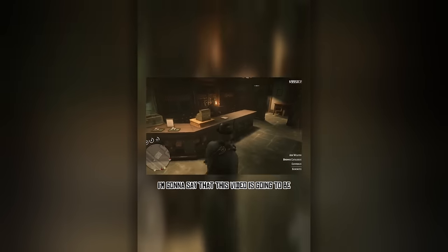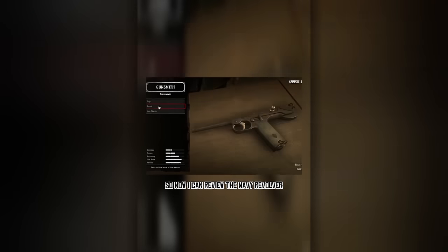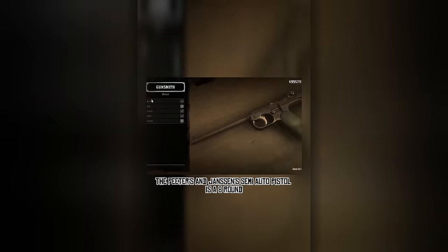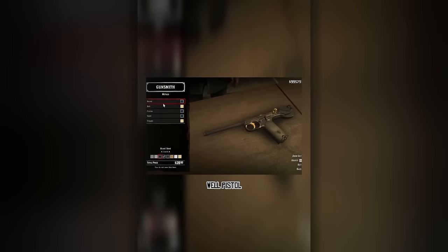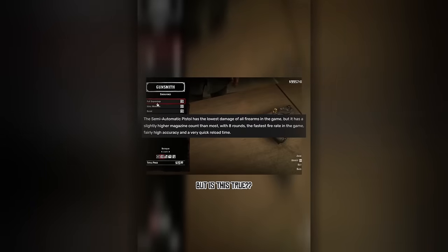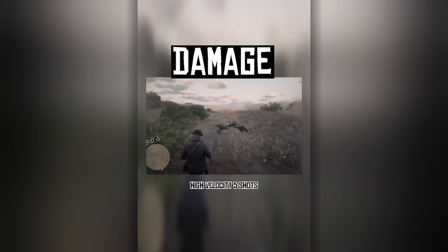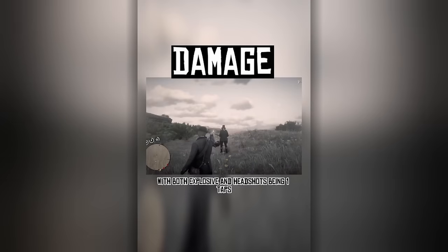Now let's get into reviewing the Semi-Auto Pistol. Right away I'll say this video will be out of order — after I recorded the footage I also managed to get online weapons to work, so now I can review the Navy Revolver, elephant rifle, improved bow, and stuff like that. The Peters and Janssen Semi-Auto Pistol is an 8 round pistol. The wiki states it has the lowest damage out of all sidearms, but is this true? Regular bullets finished off Dop in 3 shots, high velocity 5 shots, split points 3 shots, express 4 shots, with both explosive and headshots being 1 taps.